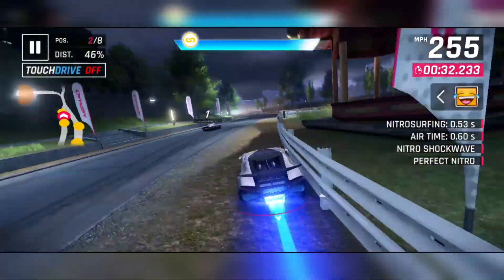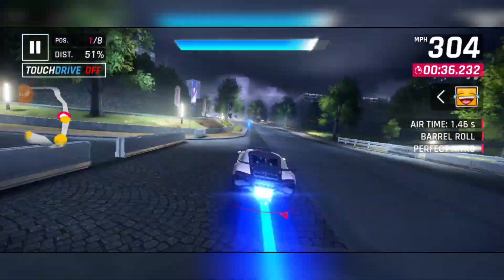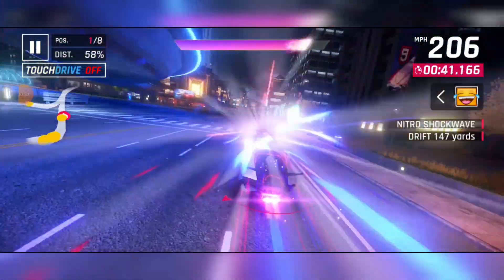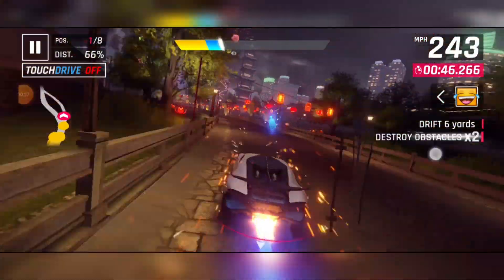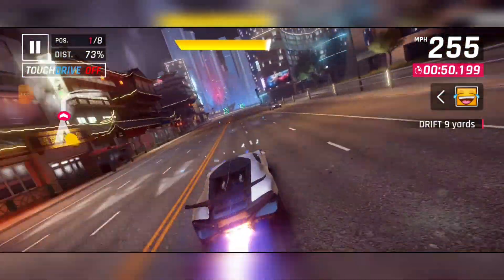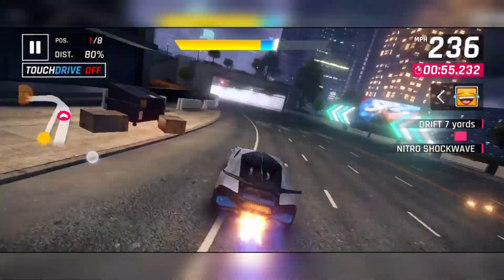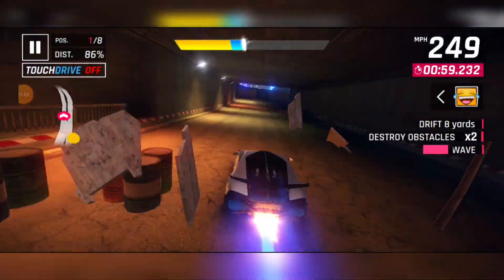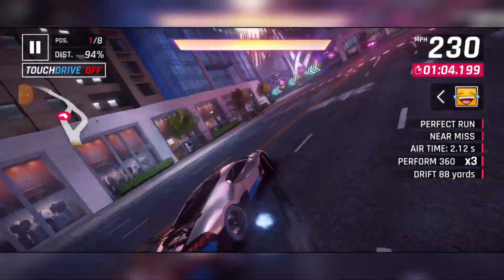Anyways, this car is obviously one of the top cars in S-Class. Nitro efficiency is kind of average. Handling is pretty good, but that's to be expected. Top speed seems to be 255 mph. So it's not the fastest of them all, but it's still pretty fast. And acceleration didn't feel too bad either. So this is just one of the typical top S-Class cars.